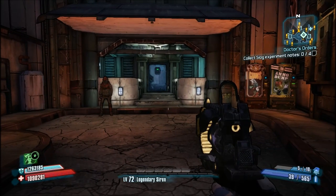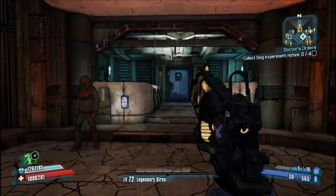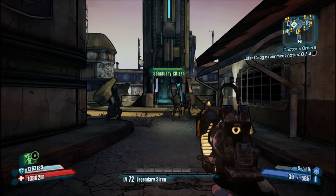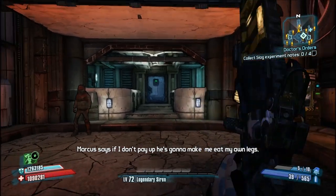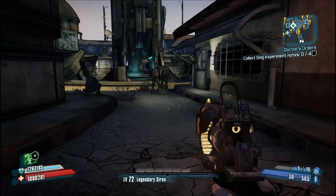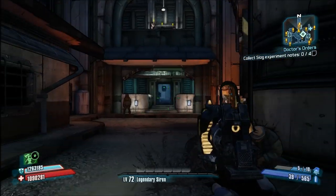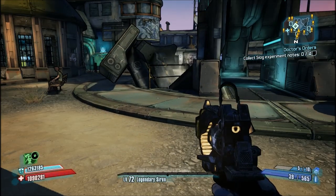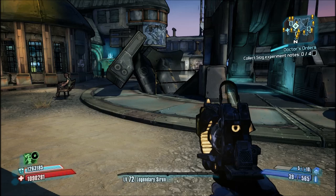Hey guys, welcome to a sort of how-to video for Borderlands 2. This is technically my 100th video. In this video I just want to go over how to farm legendary loot midgets in the Hyperion Exploitation Preserve. If you're like me, farming the same enemy over and over again can get a little tedious and you kind of want to switch things up - you just want to see what you get, just for the hell of it.